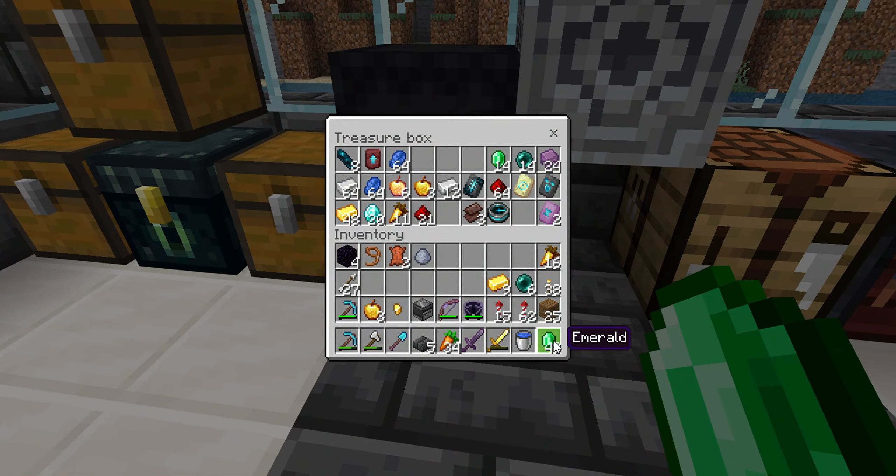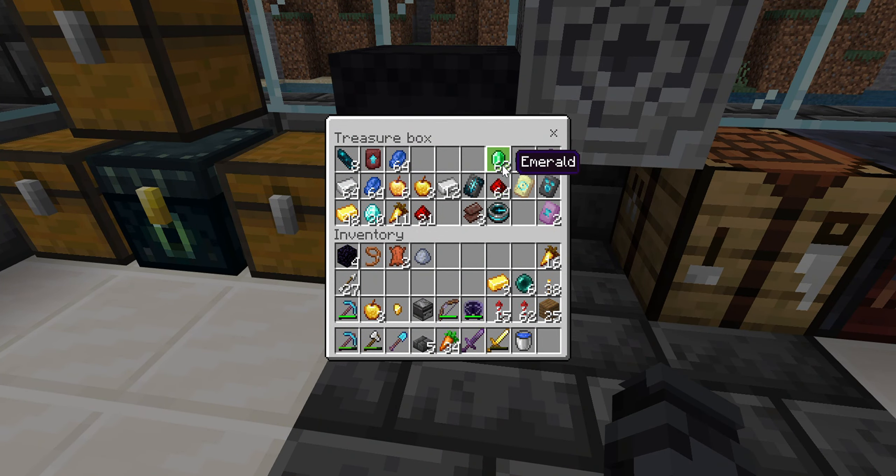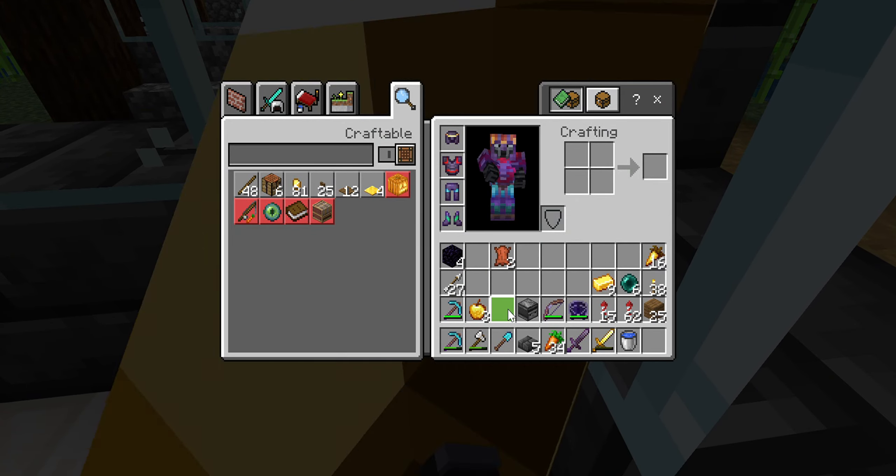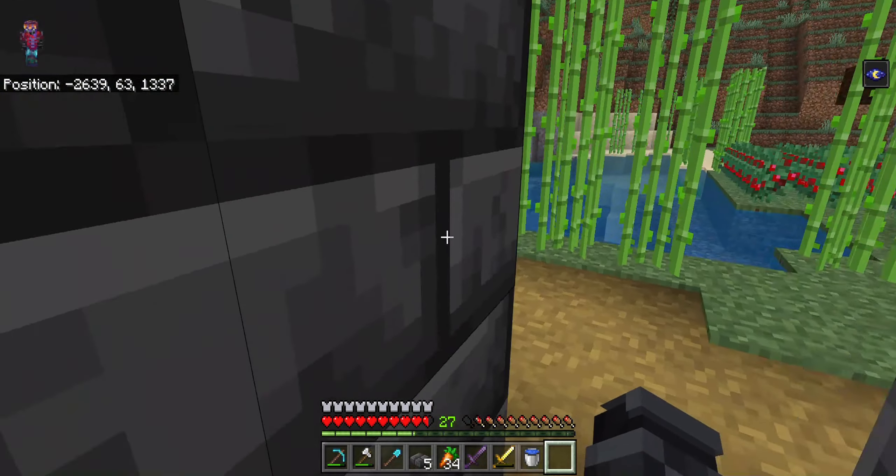Elias found a new lush cave, which is really, really good. I got almost a stack of emeralds, and I will definitely use those for Elias' armor, because I thought his armor was better than it was but it really isn't.